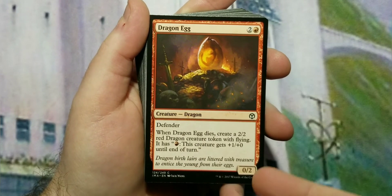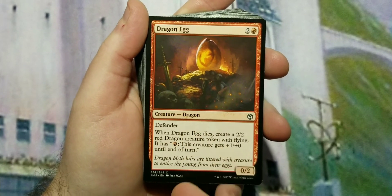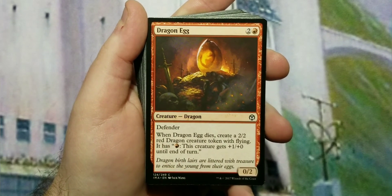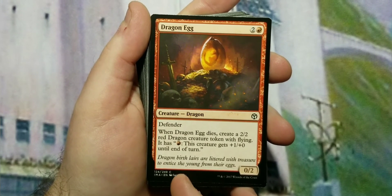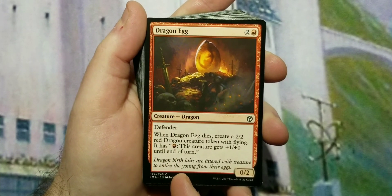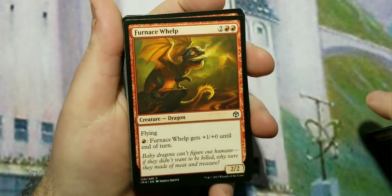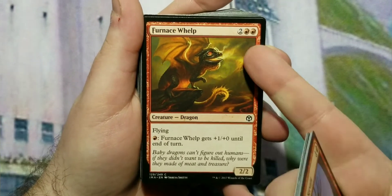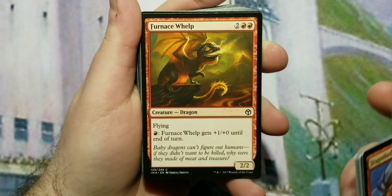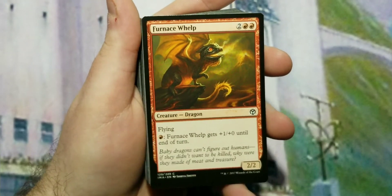The three-drop is Dragon Egg — monetary value says it's the only three-drop that fits the budget. It's three to cast for a 0/2, has defender, is a dragon as the egg, and when it dies you create a 2/2 red dragon creature with flying. It also has fire breathing — for every red mana you pump into it you get +1/+0. The four-drop is Furnace Whelp, four to cast, a 2/2 flyer, basically what the Dragon Egg drops, with fire breathing.